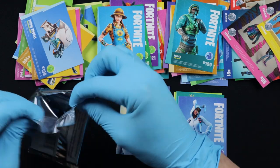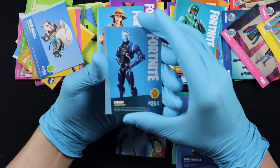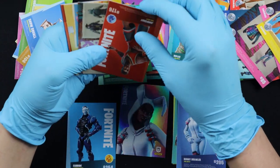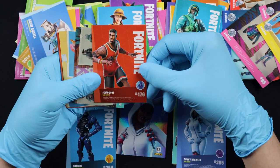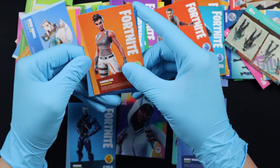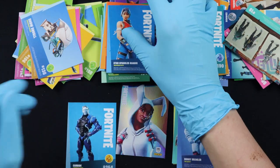Next up is Corbide, Legendary. Let's put you right here. And we got Jump Shot, Rare. Two screenshots and we got Dominator, Uncommon and Star Spangled Ranger, Uncommon.